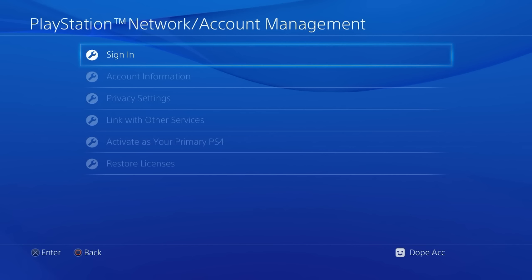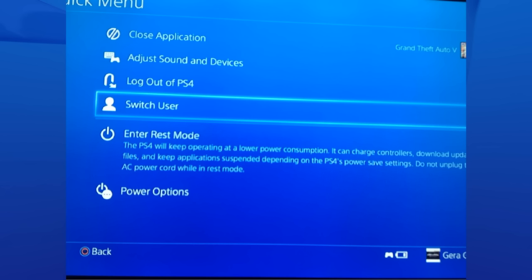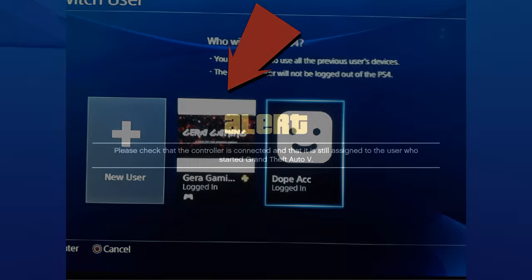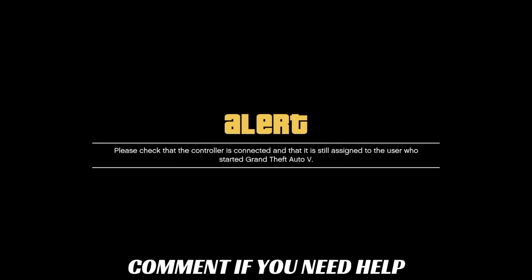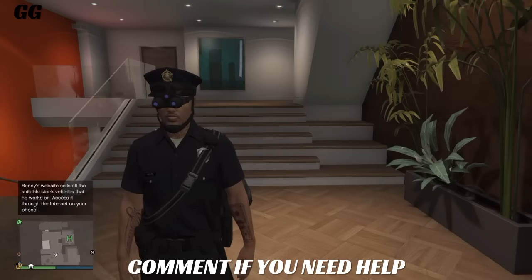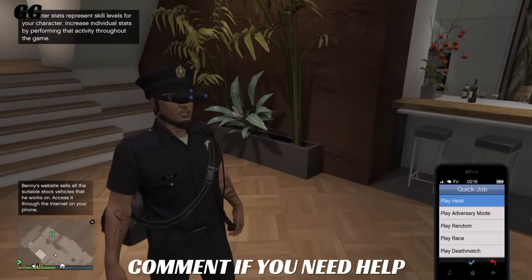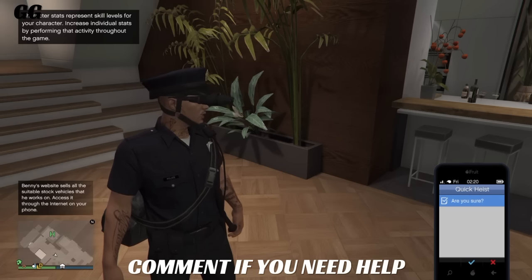Once you're logged out, sign right back in. Then switch users and go back to your main user. After all that, you'll get this screen again — just press any button and you'll be with your main character.